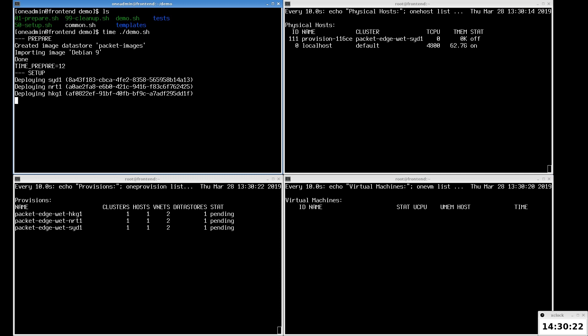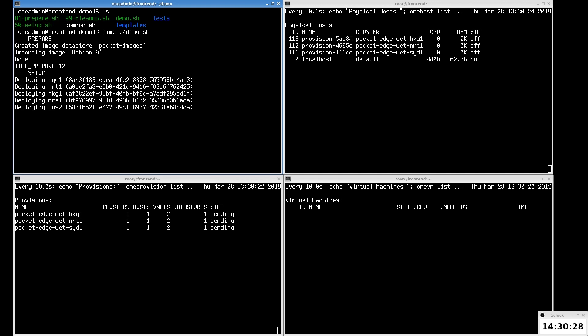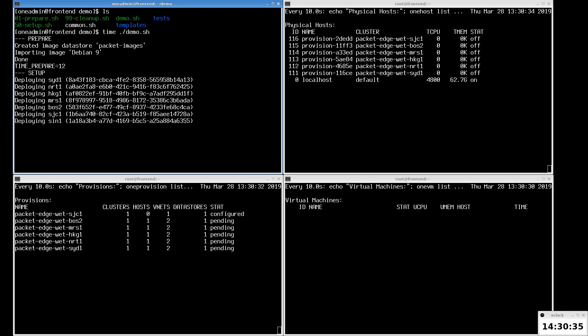On the screen, you can watch four terminals. The top-left is used to run the parallelization scripts. The top-right shows current hosts in OpenNebula. The bottom-left shows the provisions. And the bottom-right shows the virtual machines in OpenNebula.